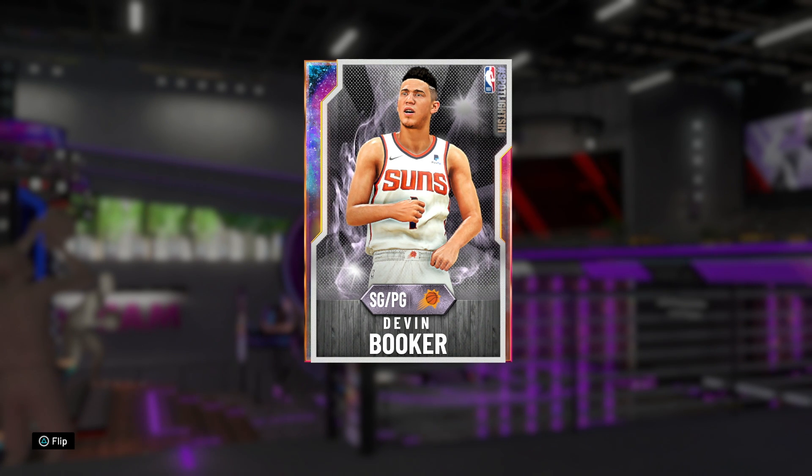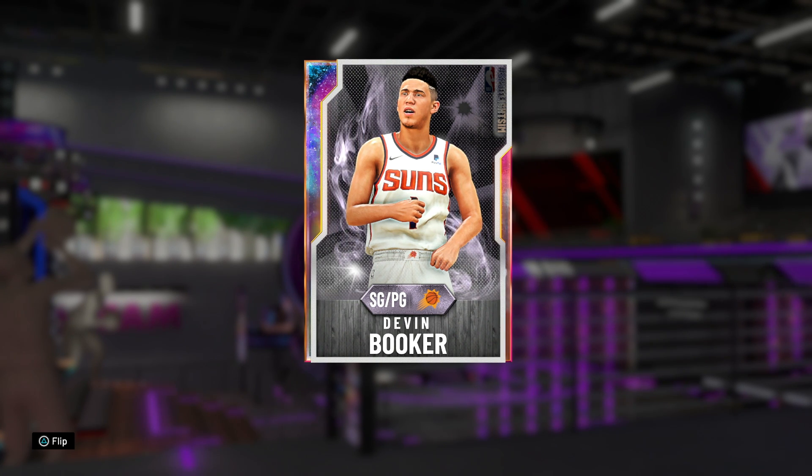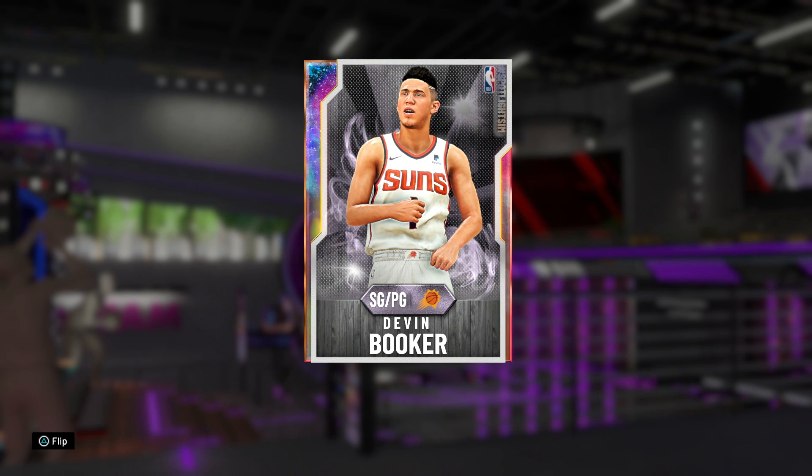Hey what's up guys, Henry the Blazion here and welcome back to another video. We've got this brand new Galaxy Opal Spotlight Sim Devin Booker. It's about time they finally started showing my boy some love. Devin Booker really just hasn't gotten love like that from 2K. I do want to apologize if this video is later than usual — I had to wait for the auction house 4-hour window to end so I could pick this card up. I wasn't really trying to buy packs because he was really the only card I wanted. Everyone else was kind of eh, so I didn't want to waste my MT.